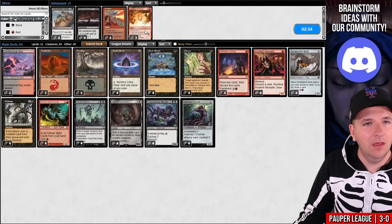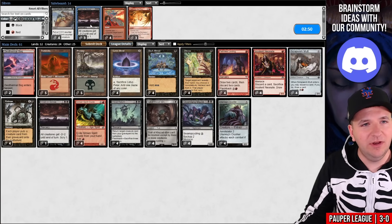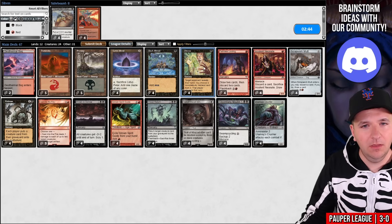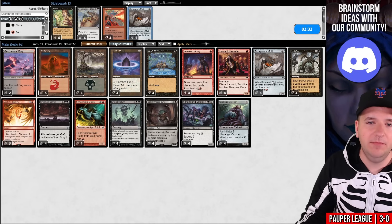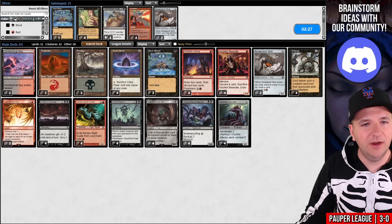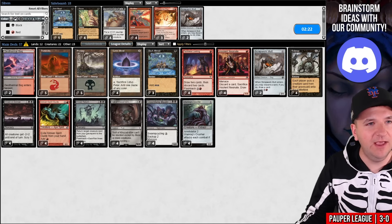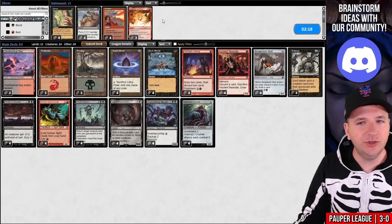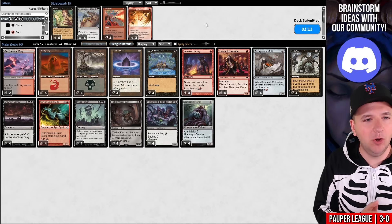I wonder if Cast Into the Fire is even good here — we didn't see any one-toughness Elves, but I'm sure they're in there. Get rid of Duress, we don't need that. Scrapwork Mutt just doesn't do a whole lot here. Maybe one copy of Dark Ritual. How about this: on the play, we don't want Cast Into the Fire. And if I see a bunch of one-toughness creatures, we'll bring it in for game three. On the play I don't want a reactive card anyway — I want to be proactive.